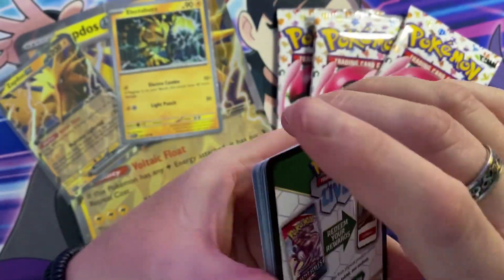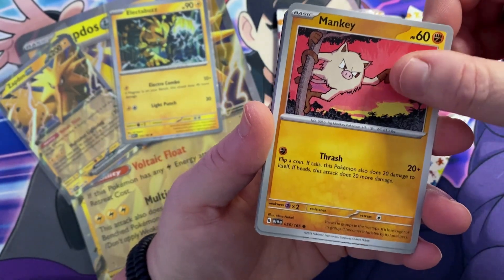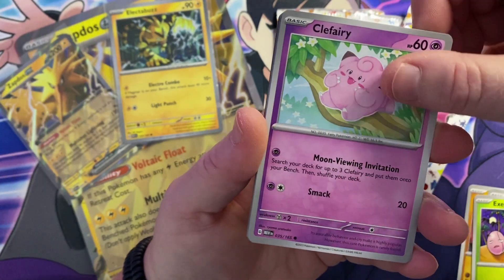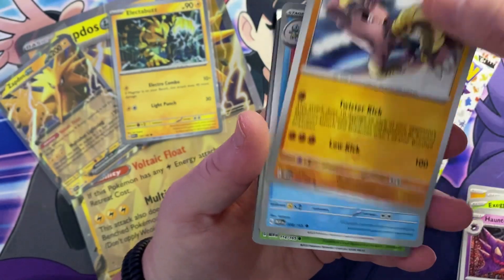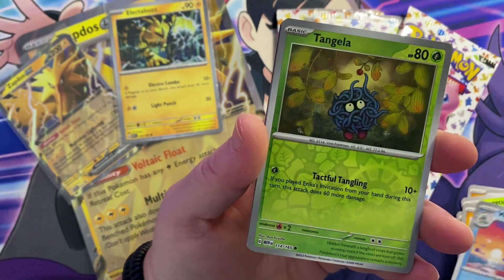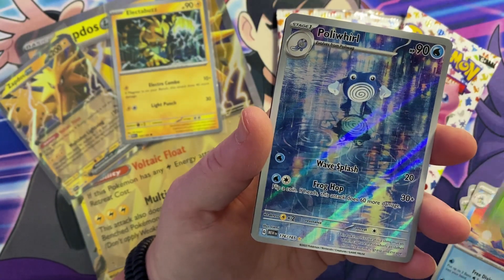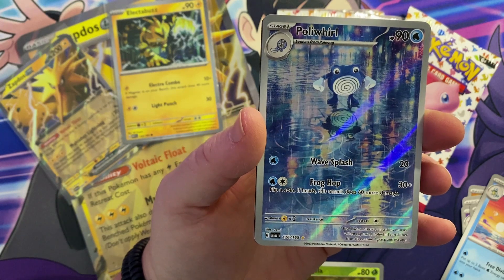Here we go — let's open up this and see if we can make a bit of a head start on our 151 collection. Pack one: Mankey, Meowth, Exeggcute, Clefairy, Haunter, Hitmonlee, Wartortle, a reverse Tangela — that's really nice — and a hit out of our first pack: that's the Poliwrath!